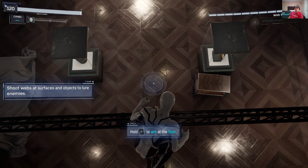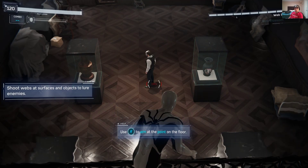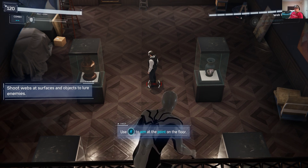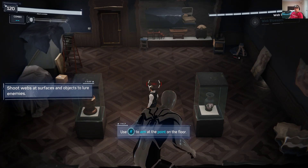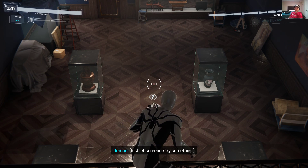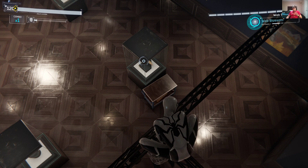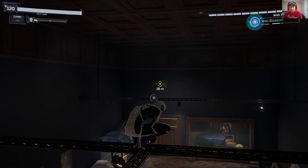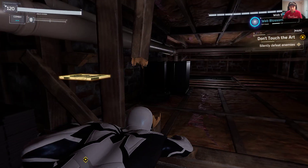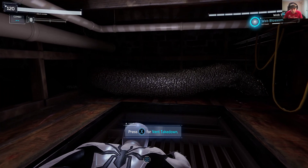Got to do this quietly, don't want to alert the others. Hold LT to aim at the floor. Use R to aim at the floor to a particular spot. I shut out the floor to bring to a sneak attack. All right, so I'm in the next section, then we go over here. I'm kind of following, tracking where I'm supposed to be going now, a little bit better from above. Press X for vent takedown.